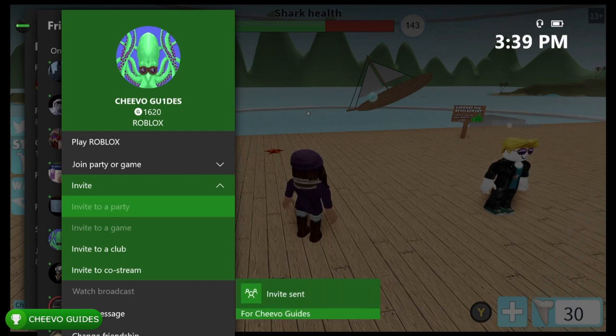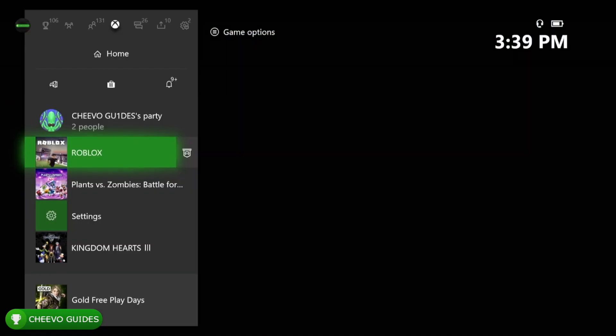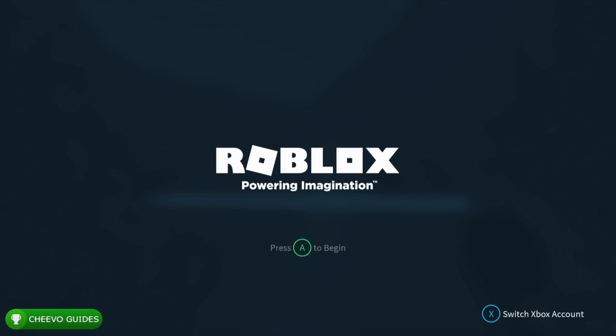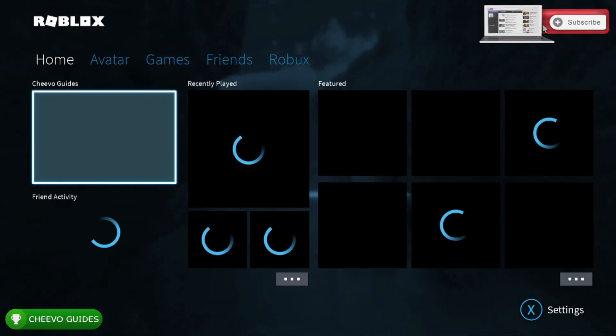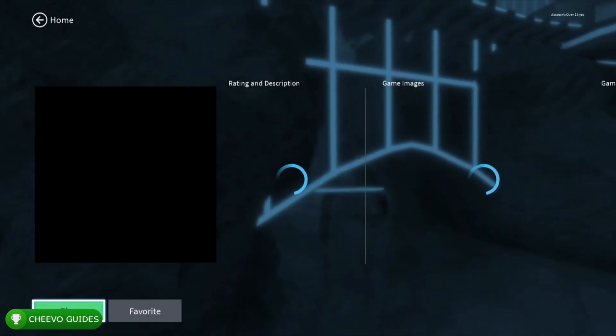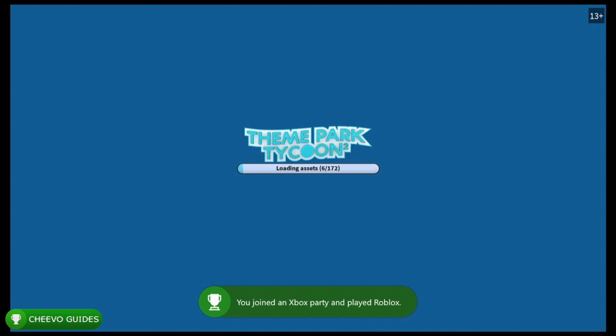Now you are in a party with your main account and your dummy account. What we want to do is force close the game while your dummy account is in the active Roblox game. We're still in a party — now start up the game with your main profile. The game is going to think both profiles are playing Roblox actively at the same time while in a party, which triggers the achievement. You should unlock it right when you start up Roblox in the main menu — that's 'Strength in Numbers' for 45 gamer score.